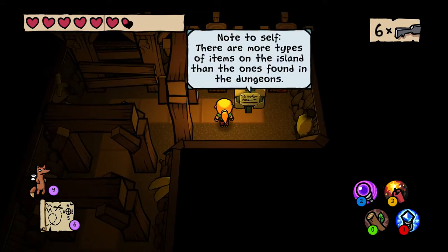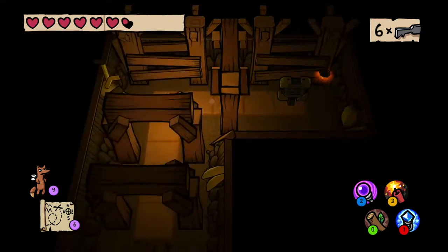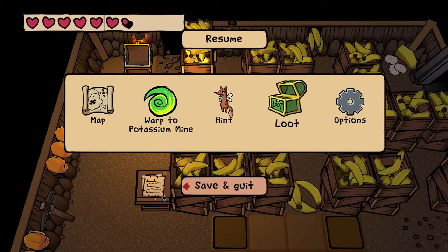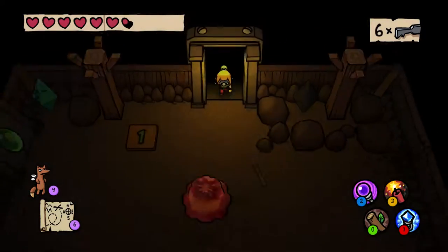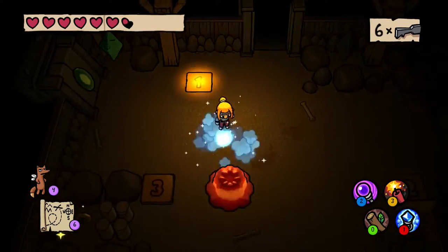We don't want to know why there's a struggling banana in the wall. There are more types of items on the island than the ones found in the dungeons — like amulets and a book of not getting status effects or something. A tome that tells you how to not get status effects. I can murder this thing now, can't I?